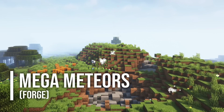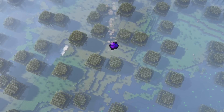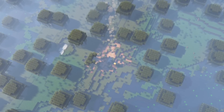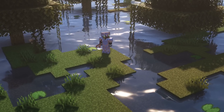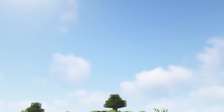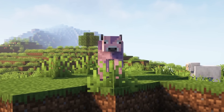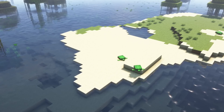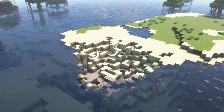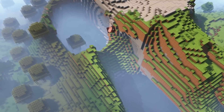Our third mod is Mega Meteors and, as you might have already guessed, it adds meteorites to Minecraft. These meteors will randomly fall from the sky and are very rare. You can craft new tools, armor and weapons from the material they provide. Sometimes there are also new aliens that crash with the meteors in your world, like the Star Creeper or Metalite Mini Golem. You can craft a meteor protector to make sure meteorites don't destroy your buildings, and you can customize the frequency in which meteorites appear if you want to.